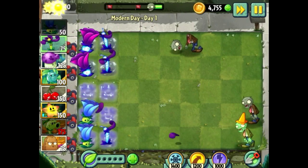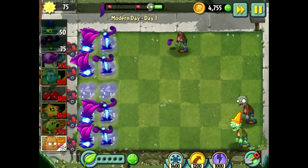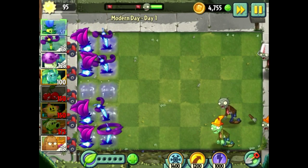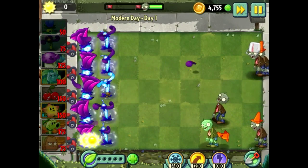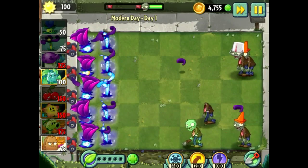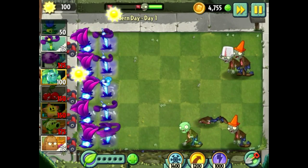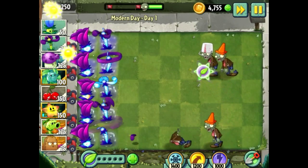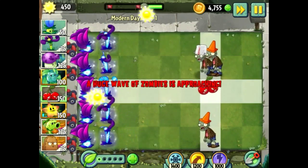I need to check the quality at the same time. This is a perfect strategy over here. This is only Day 1, Modern Day. It's when they bring all the zombies together from all the worlds and they come together and collide.